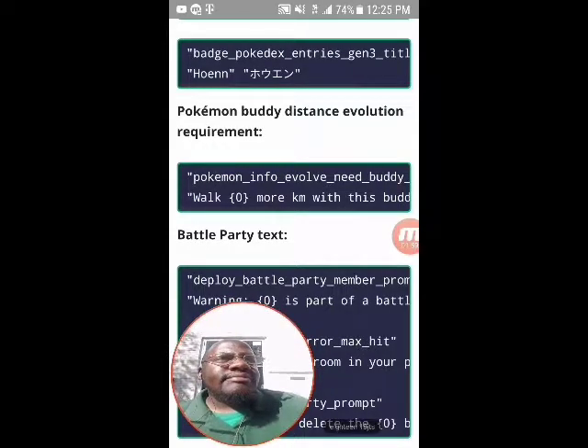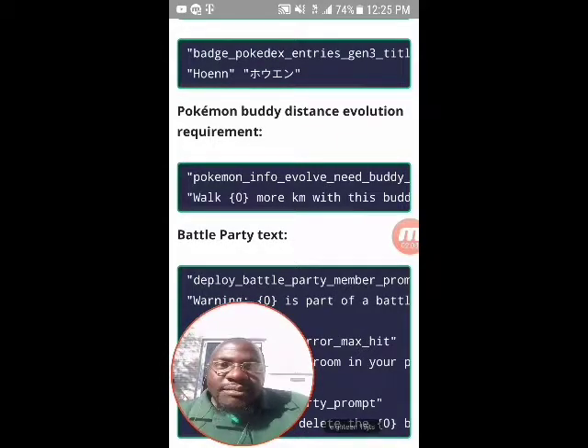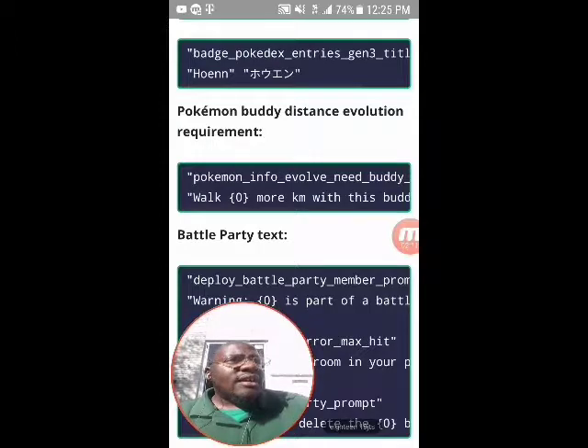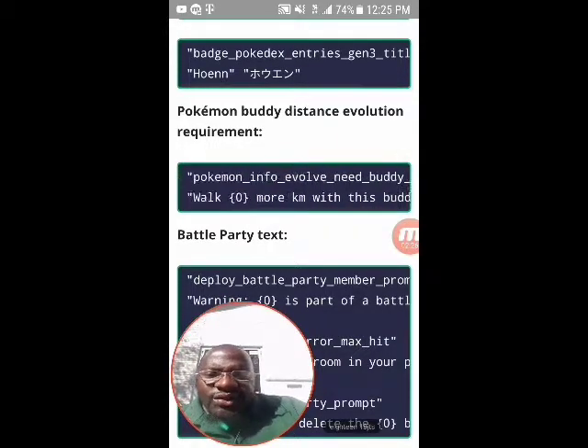Before I continue, I figure you guys already know about this stuff, but for those of you that don't, this is for you. I'm sure half of you already know, but it's my job to put this out for people that don't know or for people that are just starting out. Anyway, here it says: pokemon_info_evolve_need_buddy_distance_walk - 'zero more kilometers with this buddy.'